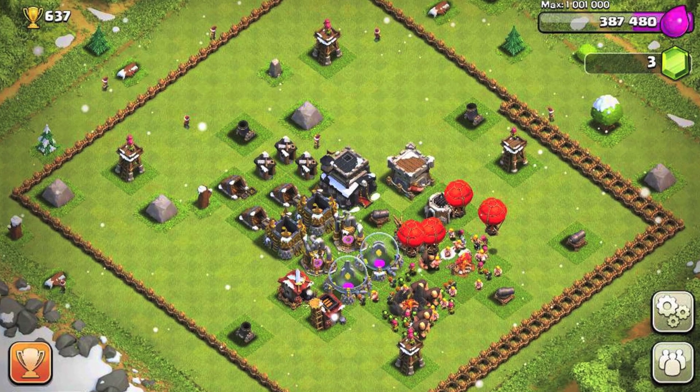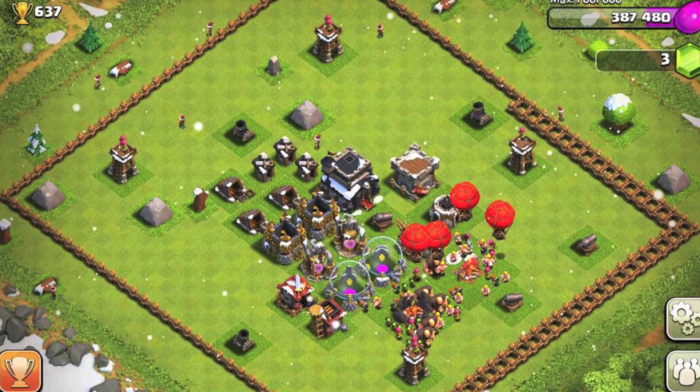If your town hall is at a high level but most of your towers and turrets are very low level, you can't do much with them. Basically, you're labeling yourself with a 'kick me' sign, and everybody is aiming to attack your base.